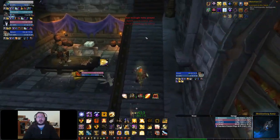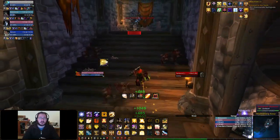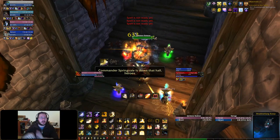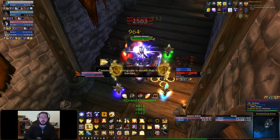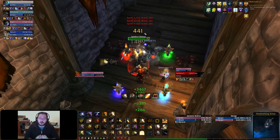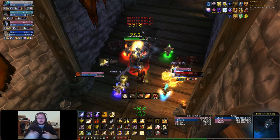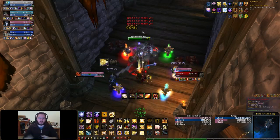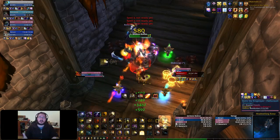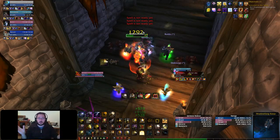Right back to chain pulling the next packs — no mana breaks. I believe the mage is drinking downstairs, but that's fine. He can drink downstairs and you can keep pulling upstairs. If you're doing a speed run, this is what you want to do. The DPSers that have resources follow you upstairs, and the healer — who obviously still has mana — this guy was playing priest like a god — you can just keep going.